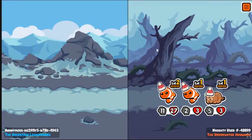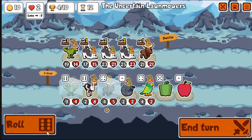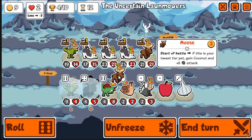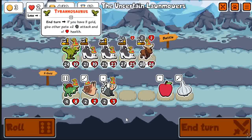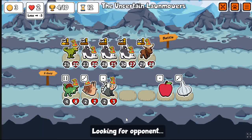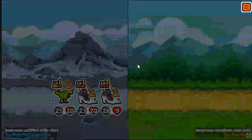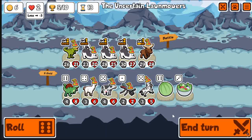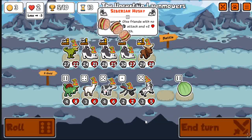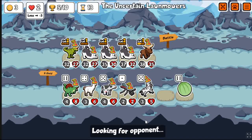Random movie I saw recently: Re-Animator. It's a film from the 80s — a horror film about a guy who invents a serum to bring things back to life. I enjoyed it way more than Suspiria. It's got a lot of blood and gore. A lot of 80s horror has that, and the practical special effects age very well. Meanwhile I don't even have to do anything in the game — just scaling every turn.